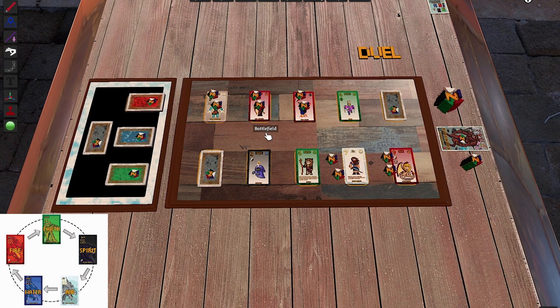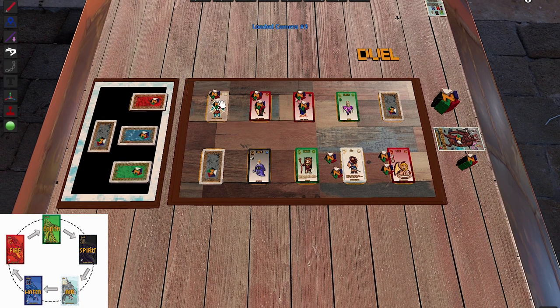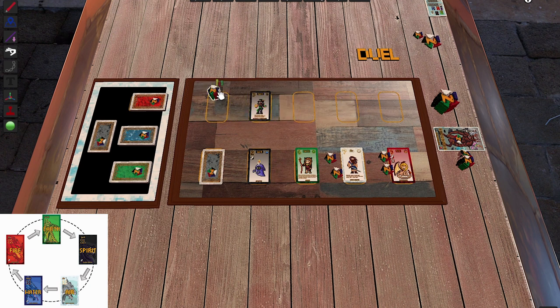Time to count: my opponent scored six points total, and I only have four. My opponent won the duel, so only the winner gets points. He gets six points — a five-point token and a one-point token. Good start for him.